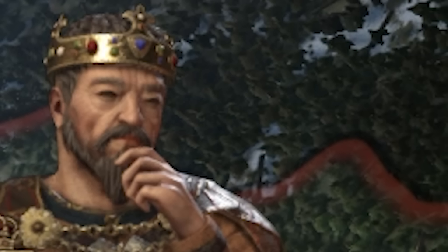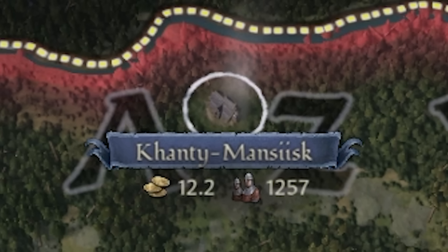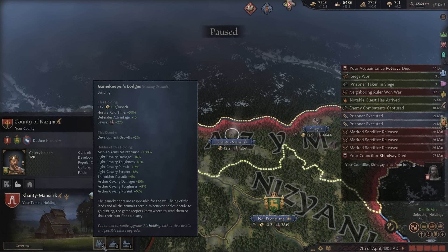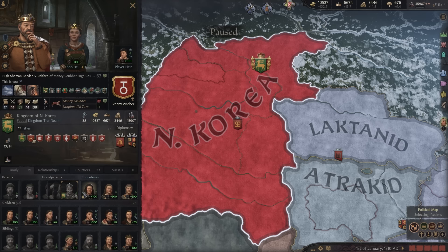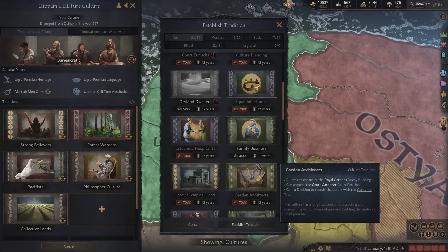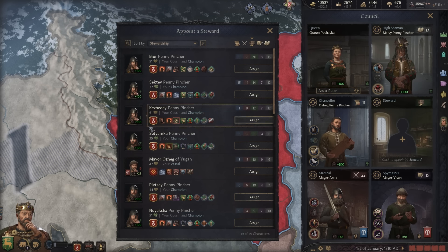The year is 1305. I've been doing nothing but unlocking techs and upgrading buildings. We're making just stupid gold from each holding — 12 gold, 13 gold, 10 gold. A level 8 gamekeeper's lodge gives 2% development growth, forestry level 8 gives 2% development growth. I reform culture one more time adding family business — base progress and skill impact on counselor tasks is increased by 10% for close family members, and I have no shortage of good stewards in my line.